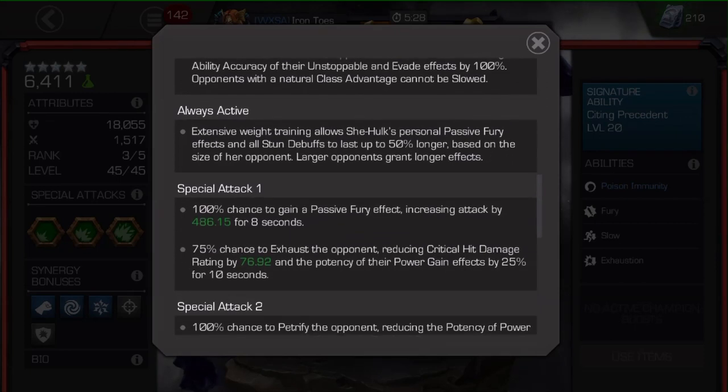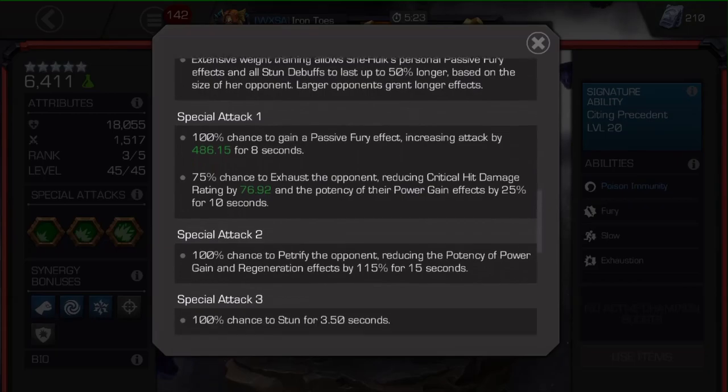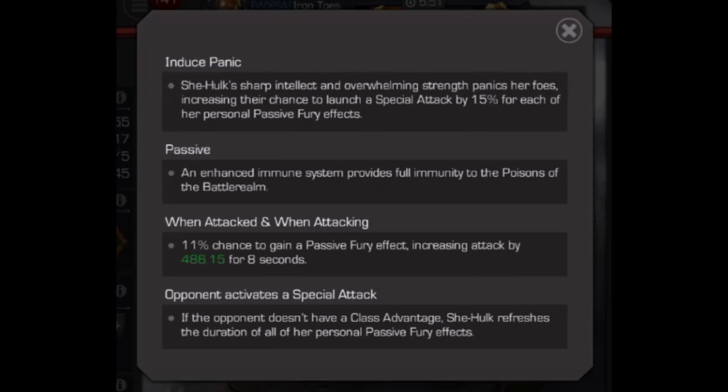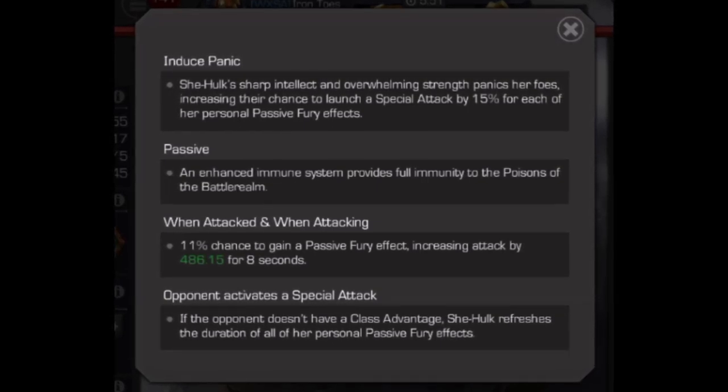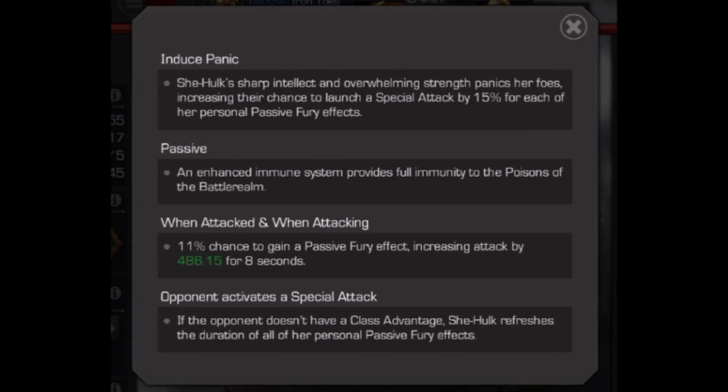The furies get refreshed every time your opponent fires off a special attack. That's cool in and of itself, but also there's this induced panic mechanic: when you have more and more of those passive fury effects active, each one increases the chance that your opponent uses their special attack by 15%. So once you get 6, 8, 10 furies going, they're constantly firing their special.